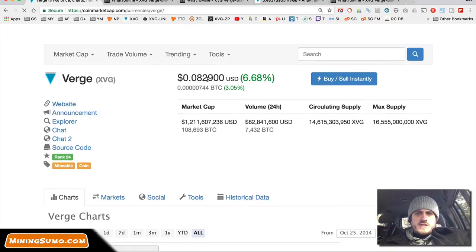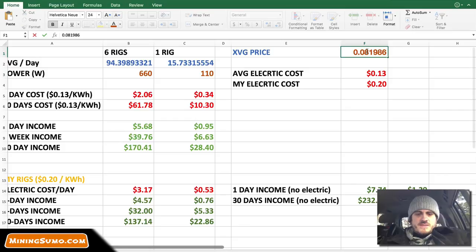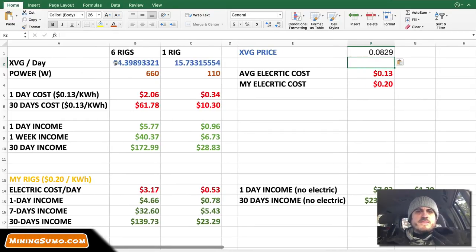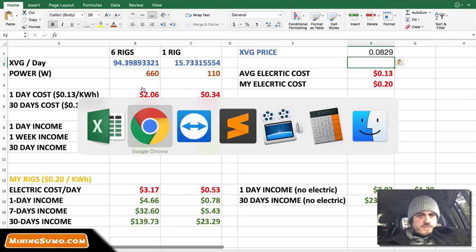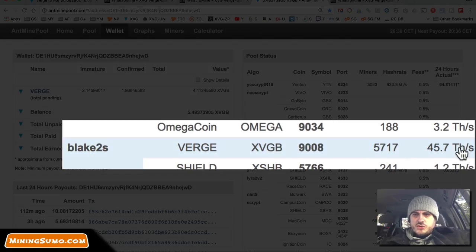The price just went up a little bit — let's quickly recalculate income. Our production went up a little bit. Realistically, with six rigs you'll be getting about 100 coins per day — that's what I get. The hash rate of the network went up tremendously in the last few days. Back at AntMinePool, the hash rate was about 15 terahashes just a few days ago; right now it's 45 — so it tripled on this pool alone.